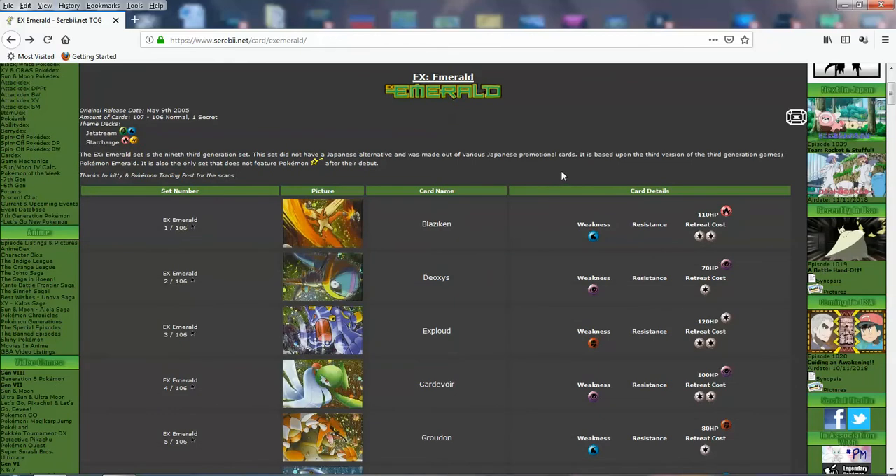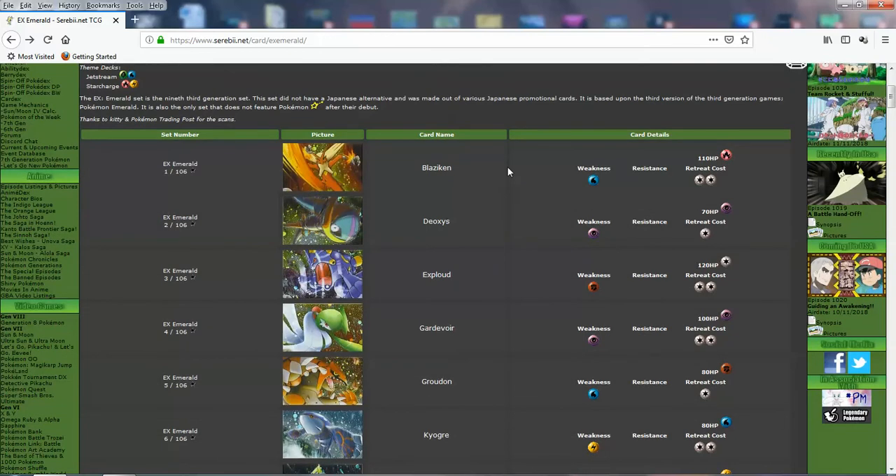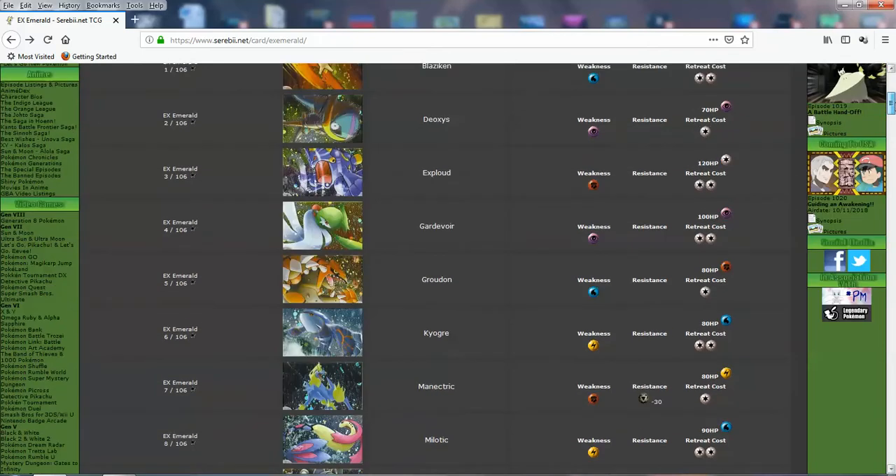Just like EX Deoxys, just like almost all of the EX sets, this set is just such a classic, such an excellent set for me. Just so many cards that I really like, all the memories. And basically the booster box, the actual cardboard box art with Rayquaza from this set, is probably like my favorite booster box — my favorite sort of art, my favorite sort of design. It's just amazing. And this set also brings us a lot of competitive cards that really did a lot.